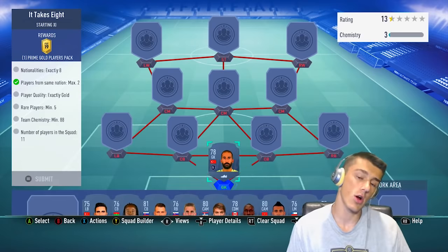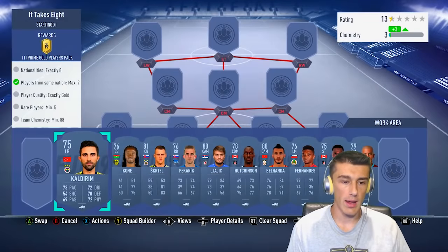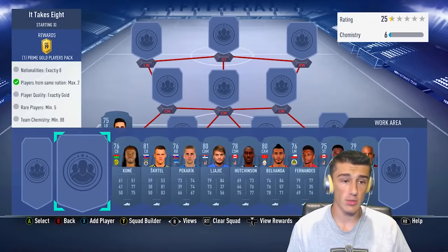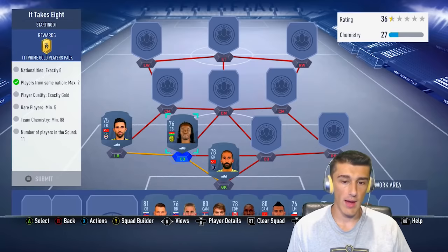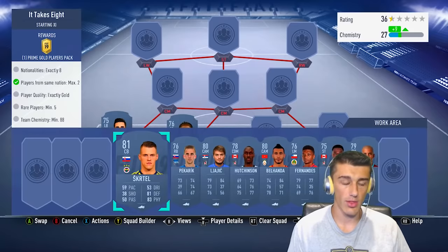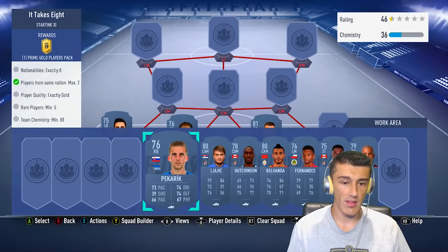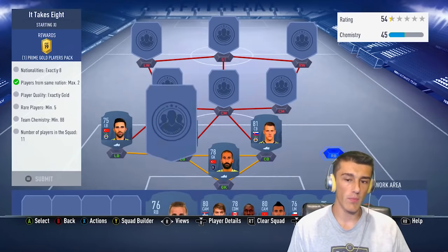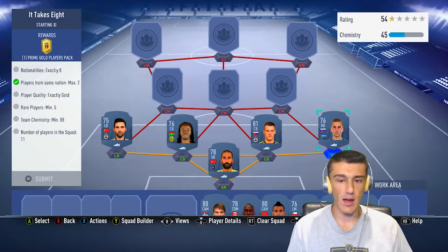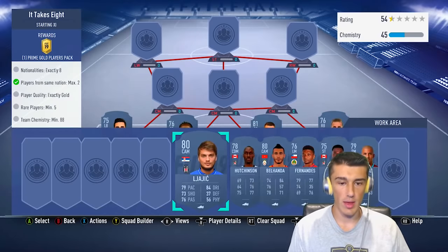Our first nation is Baba Khan at goalkeeper — one of our rare cards. At left back we go with Calderim, our second Turkish player. Our third nation is Burkina Faso with Bakare Kone at center back. Our fourth nation is Skirtel from Slovakia at center back. Pekarik from Slovakia is also there to get that weak link — he's not gonna be on great chemistry, but again we only need 88.